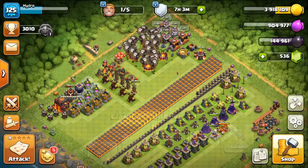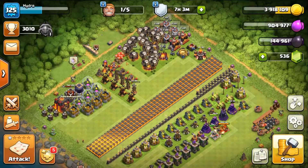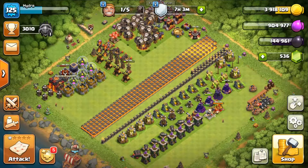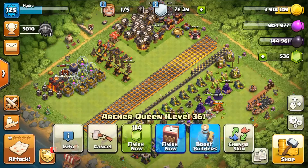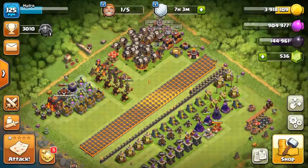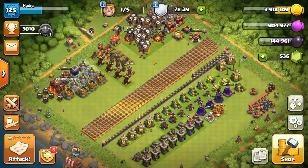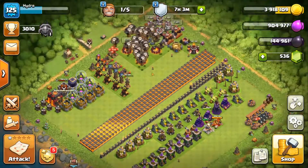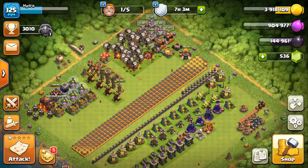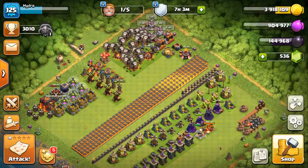We got seven max balloons — not too bad, can't complain. This archer queen is coming up very soon to level 37, which is great. Do we want to save this last builder? I think we might, just in case we need it to finish off some walls. I'm going to go out and do one more attack here — we'll see what we can find.